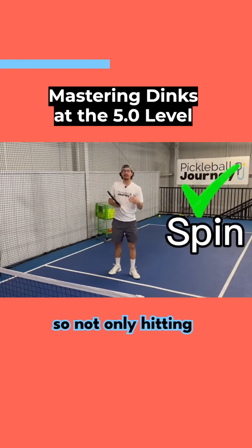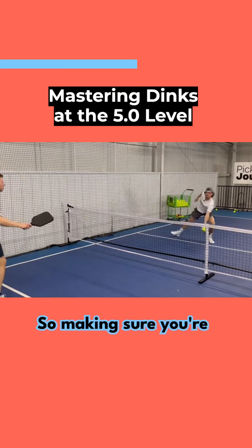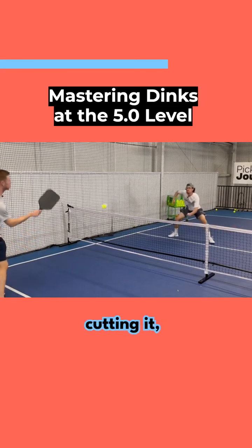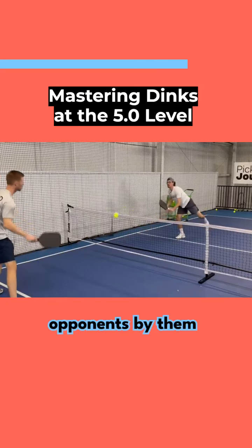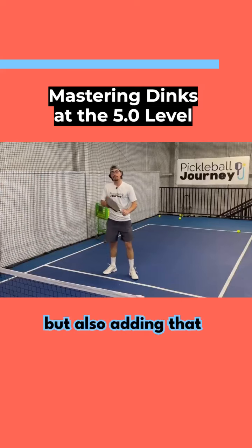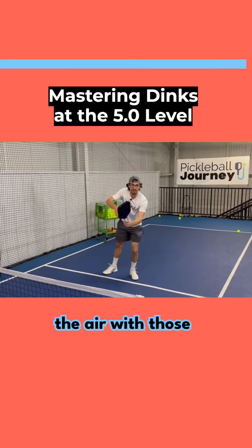On top of all that, adding spin. Not only hitting those dinks and balls out of the air effectively, but doing it with spin — backspin, topspin, rolling the ball low to high, or cutting it with backspin. Moving it around is going to add errors for your opponents, causing them to pop it up, mishit it, or even hit it in the net. So do everything from the 4.0 level but also add spin: right to left, left to right, topspin, and out of the air with those certain spins.